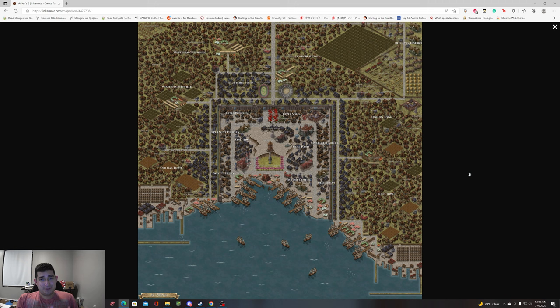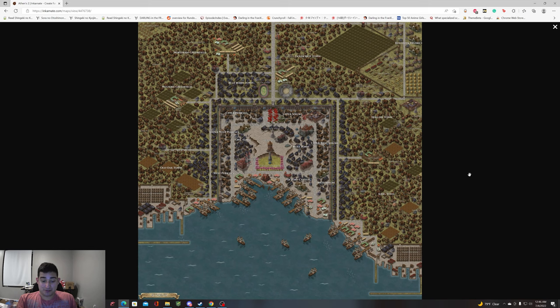So here's how this video is structured. There are chapters down there and I suggest using them. Number one: the general layout of the city — how it's going to be structured and where everything is. Number two: poor versus rich, and where they're going to be. Three: major players in the town — gangs, rich districts, big players. Number four: where is the center of power. Number five: what happened in this city for my players with examples. And number six: other stuff.